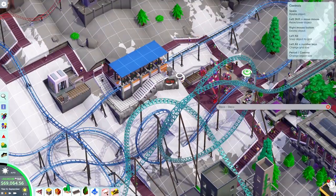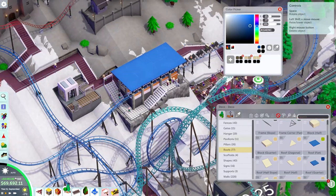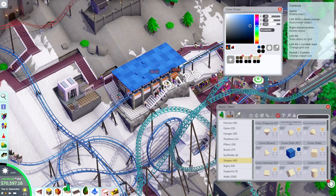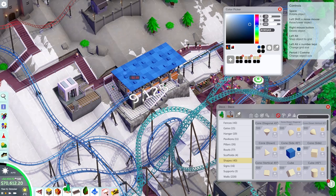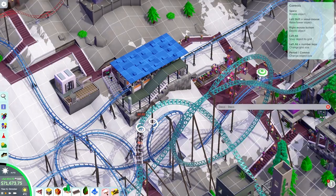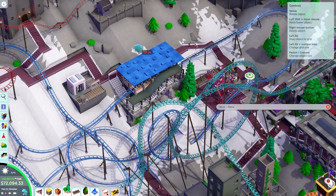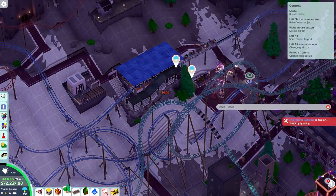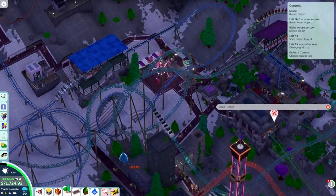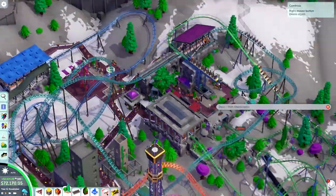The wild mouse coaster is a little bit inspired by Matterhorn Blitz at Europa Park, which features a tower structure for the lift hill with a special element inside — I'm not going to spoil it for anyone still planning to visit. Basically it has a lift system within a tower bringing you to the top, and then a more or less regular wild mouse layout. This works well with the fortress-like structure already in this scenario, so I decided to place the coaster in there, to be themed at a later stage.